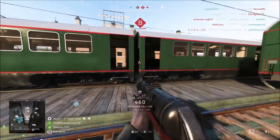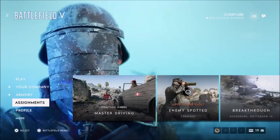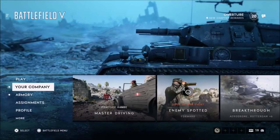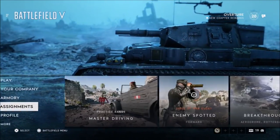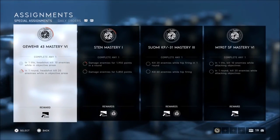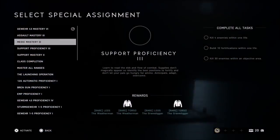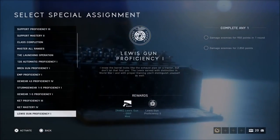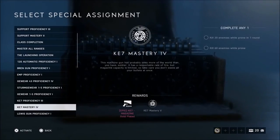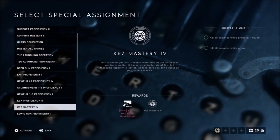Once you've ranked your gun up to level 10, you can start doing the mastery challenges, and these will reward you with gold parts for your gun. To start the mastery challenge, go to the main menu and go to assignments. We're going to use the K7 as an example. Once you get a gun to level 10 you should see the K7 mastery assignment, and the number after it shows which challenge you're on.